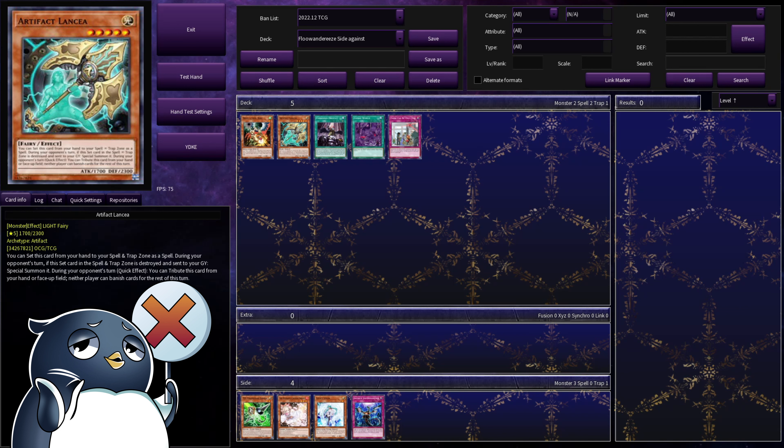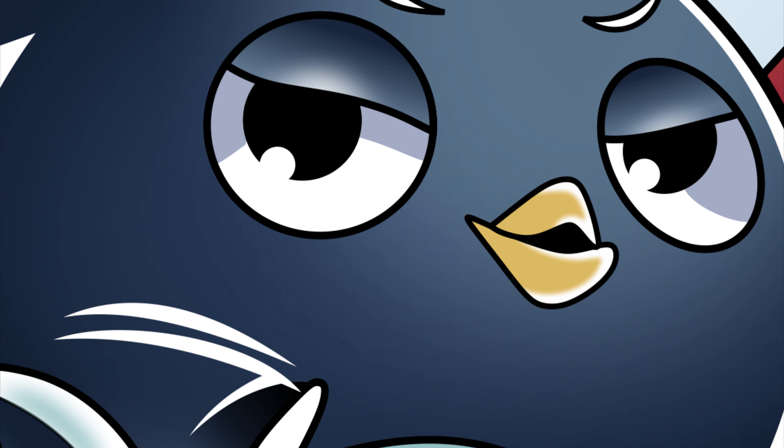And unlike Droll and Lock Bird, Lancia just needs to tribute itself — it doesn't care if it's in the graveyard, it doesn't care if it's banished. You just have to tribute this card and the effect will apply. And even under Macro Cosmos or Shifter, this is still going to supersede that, because it's being applied after the fact, and for that turn you will not be able to banish, and for that turn you essentially will not be able to play. This is also the budget option here — you can get high rarity Lancias for as low as a quarter. This is a great card to pick up if you hate the Flu matchup.